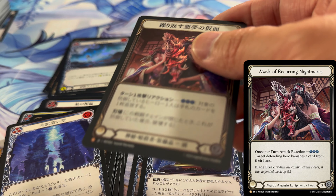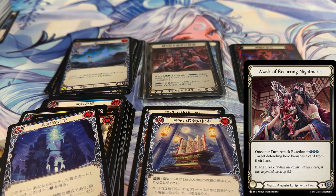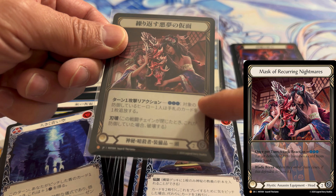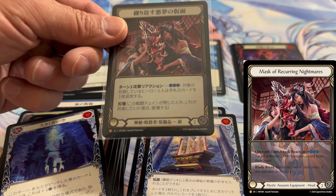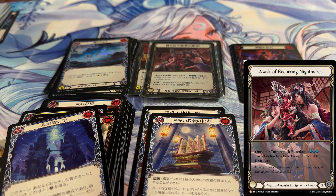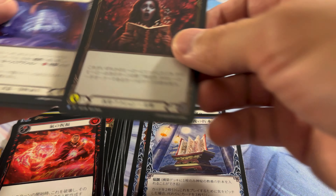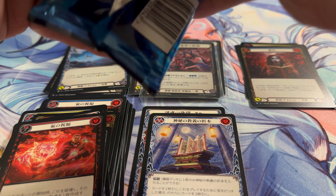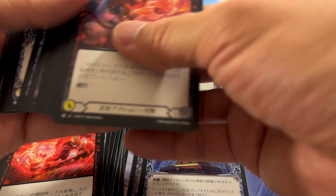A legendary foil — this is our third legendary, we are getting hits. That's the Mask of Something Nightmares — it's much better than full art and still playable. I think it's an attack reaction: you use your blue and it gets them to discard or banish a card. Just when I thought there were no more hits left in the box — that's our third legendary. Can we get a second Marvel? Can we get a Fabled?